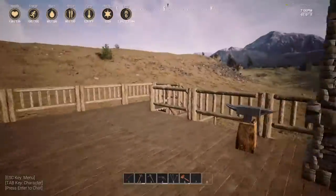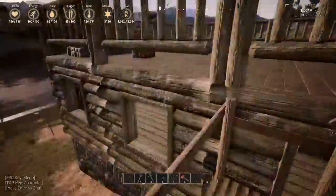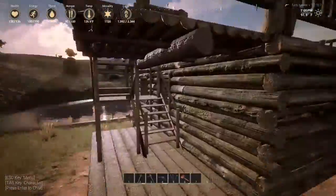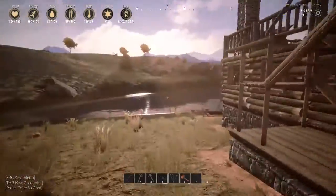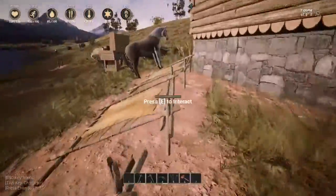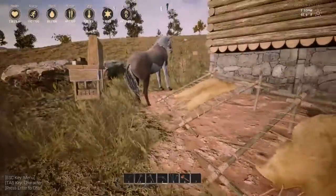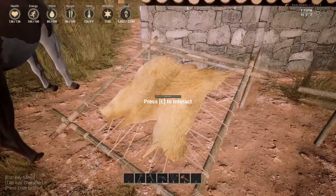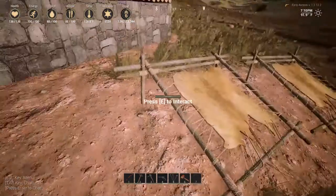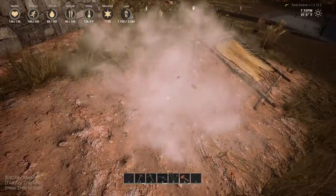That got learned watching other people. Going downstairs — these tanning racks are nuts, I'm getting rid of two of them. I only need one. You can destroy them just like that.